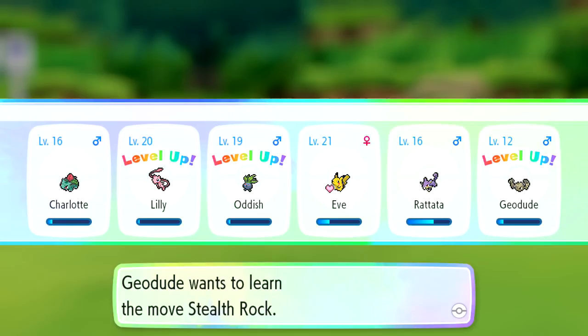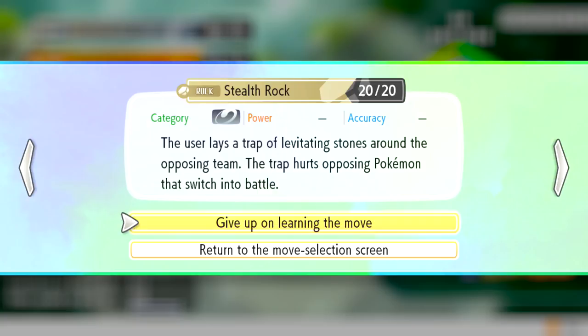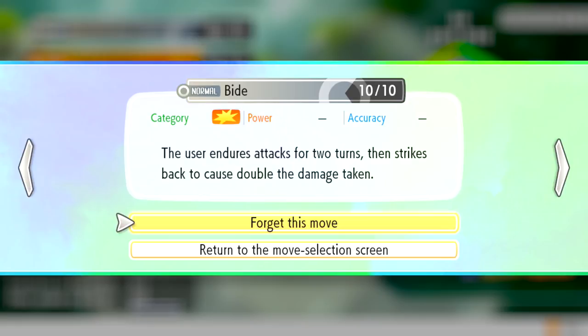Geodude wants to learn Stealth Rock. Stealth Rock lays a trap of levitating stones that hurt opposing Pokémon switching into battle. Geodude also knows Defense Curl, Sand Attack, and Bide. After reviewing the moves, we decide not to teach Stealth Rock - we don't really need it right now.